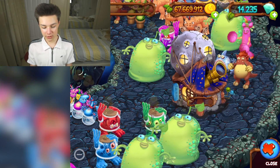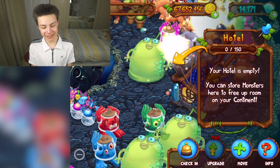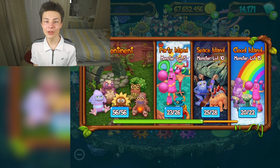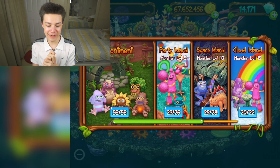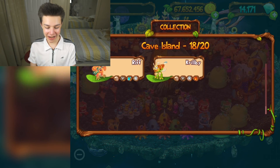Let's upgrade the Space Island hotel too. The fact that this costs so little coins is great — I think they forgot about the 'collect all' button, but 150 capacity. All right, that was so cool!